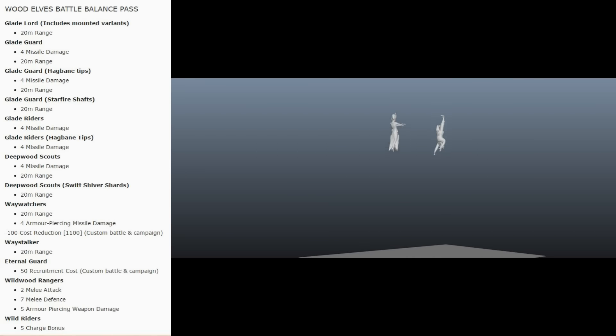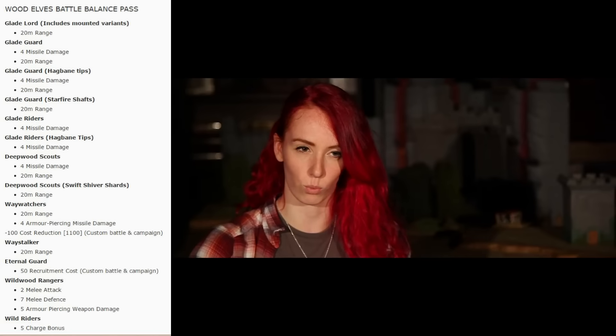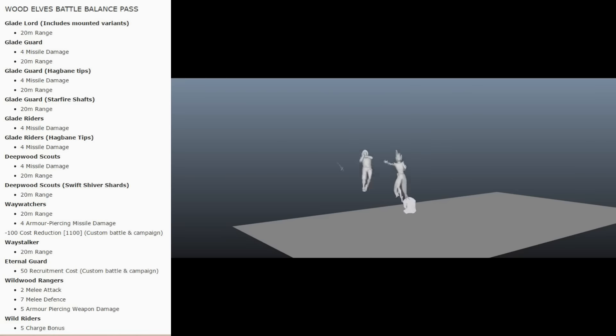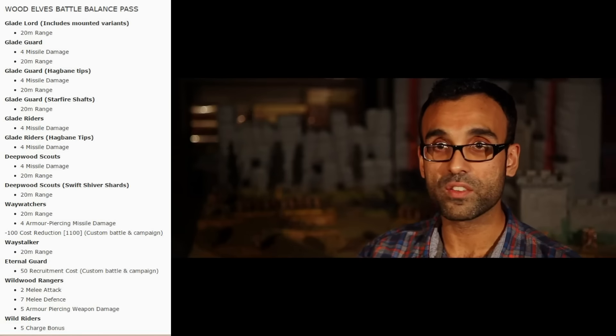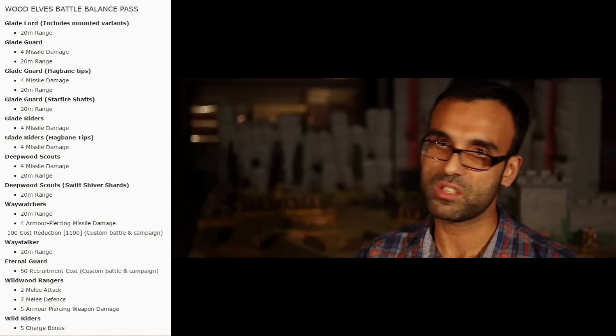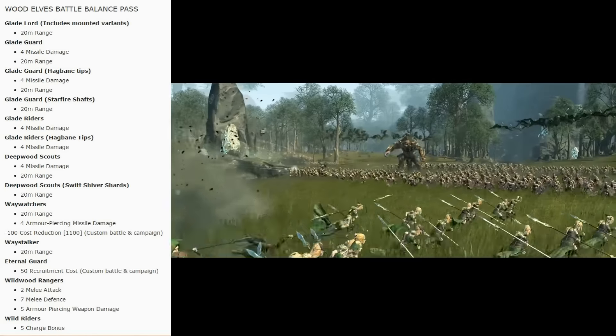In a straight-up fight you still won't necessarily win, although they did give a little more missile damage to all these units. CA has explicitly stated that the archers aren't supposed to stand toe-to-toe with heavily armored units like quarrellers. You're going to have to use the range they're giving you to keep kiting and keep skirmishing — that's a step in the right direction.